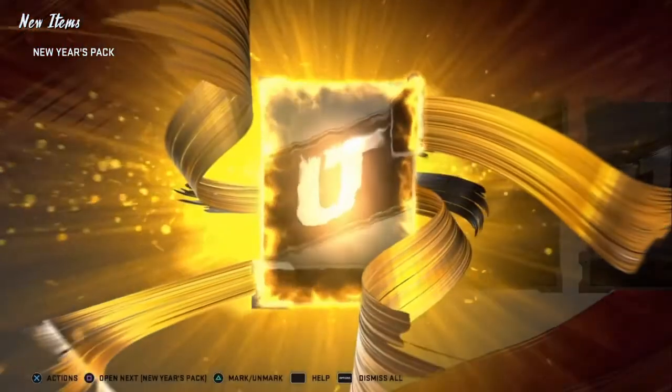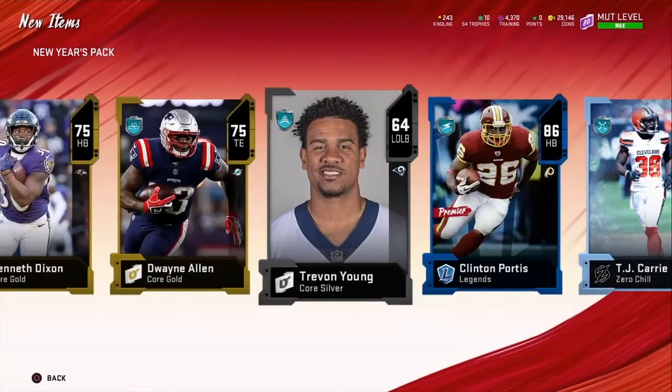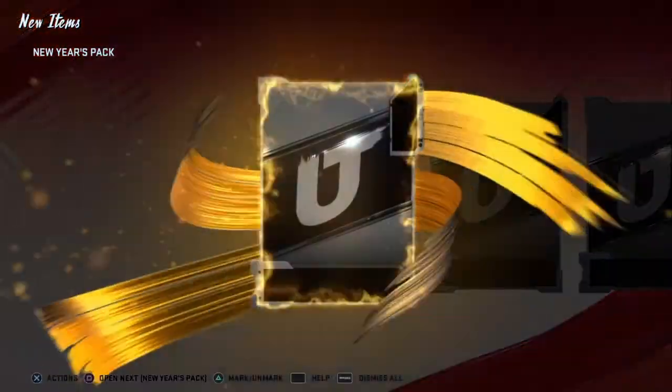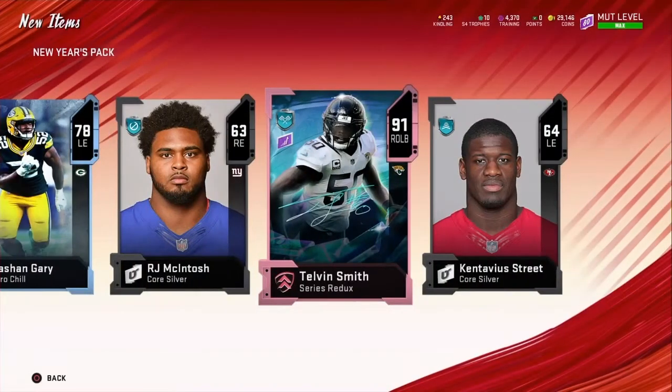Jerry Rice — that card goes for nothing right now. 86 Clinton Portis — again, not that much, kind of a starter running back. Then 91 Telvin Smith — that's a decent pull.